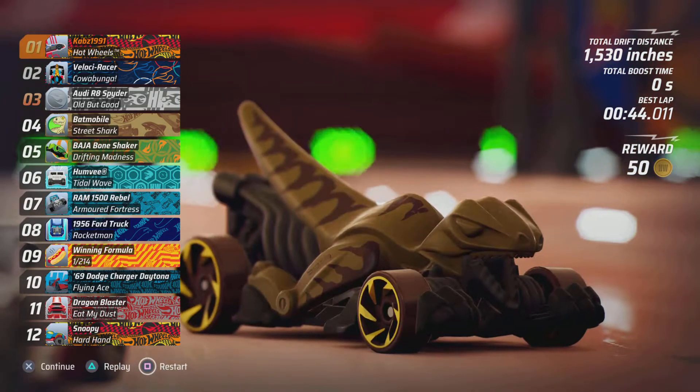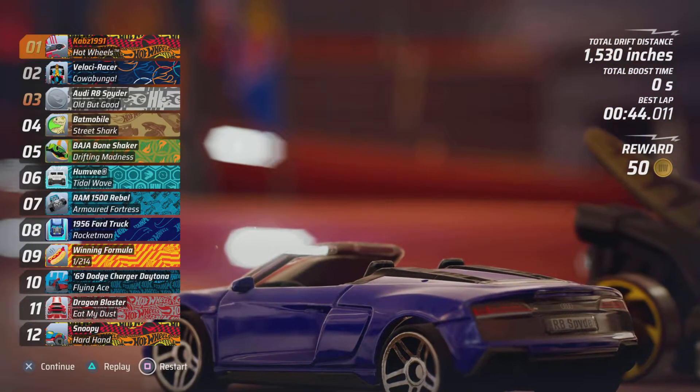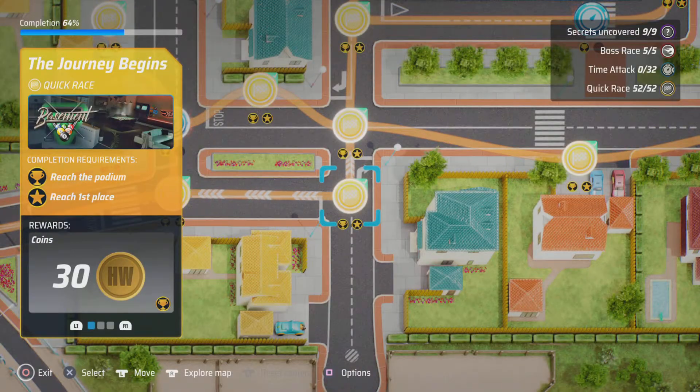First place for racing — 44.011 seconds, fastest lap, nice! So that's the first race done and dusted. There are about 57 races because I'm only going to concentrate on the races, not the time trials. Apparently I've completed 64 percent of the story mode. I hope you enjoyed this video — there's going to be more coming, so I'll leave it there for now. See you all in a bit, bye!